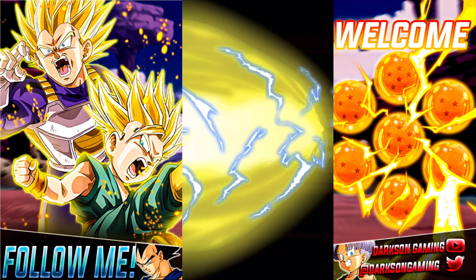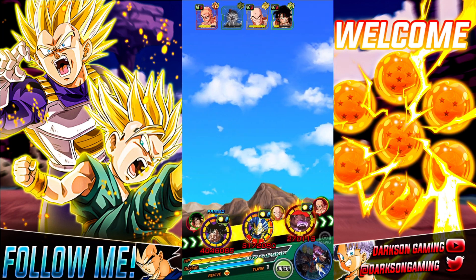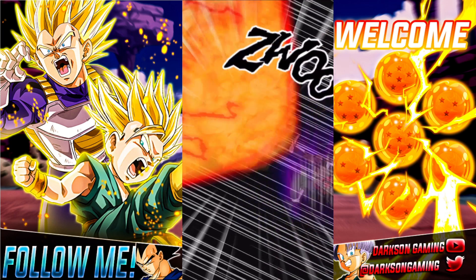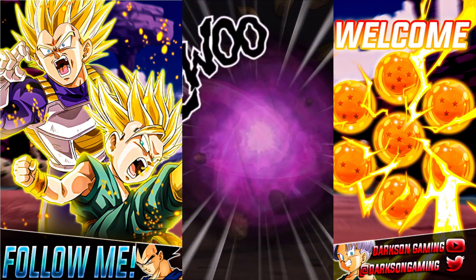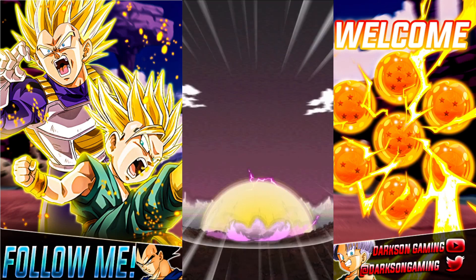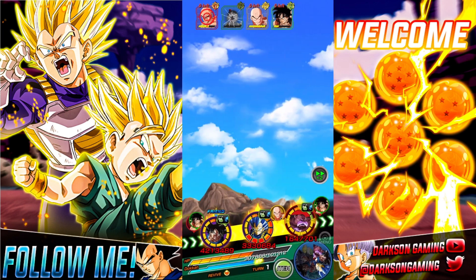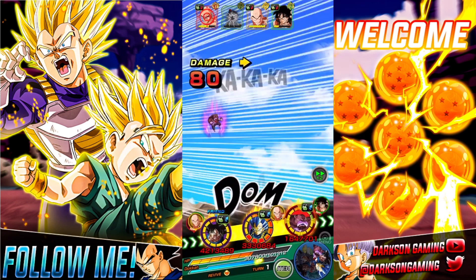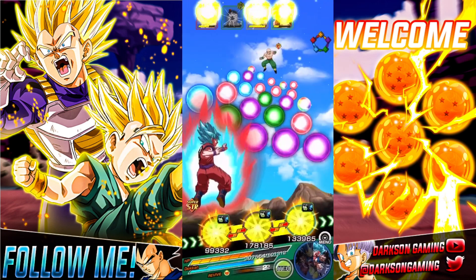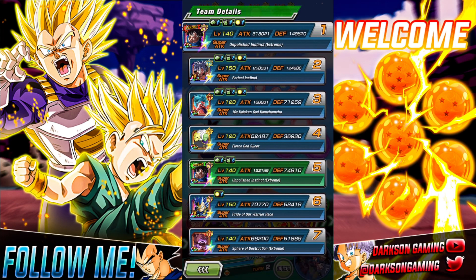Toppo does get that 40% damage reduction when they're below 70% health, but he doesn't really do a whole lot of attacking — he's there to tank and boost the rest of the team.